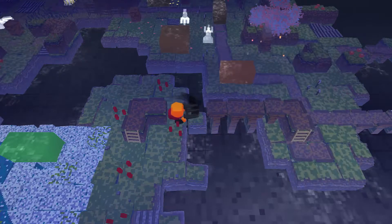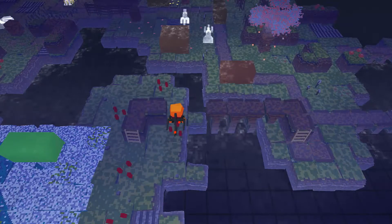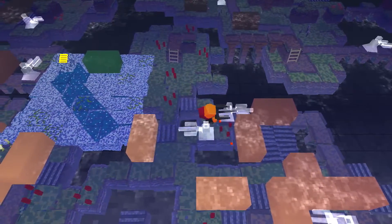So in a situation like this, I don't think there's any way I could step onto that block, because I can't move sideways, and I need a wide space to be able to do that. Alright, let's do another puzzle, I guess.